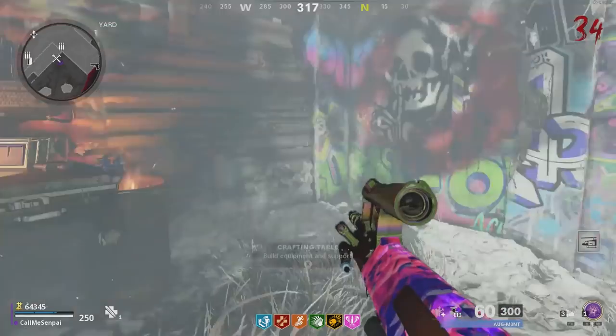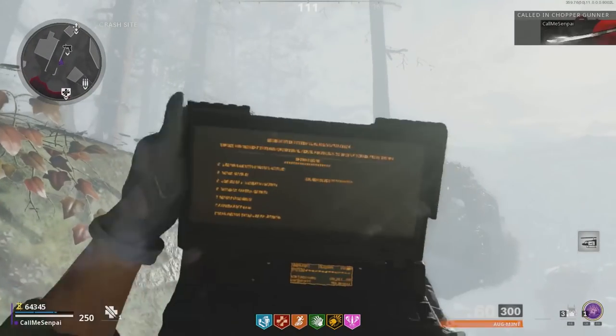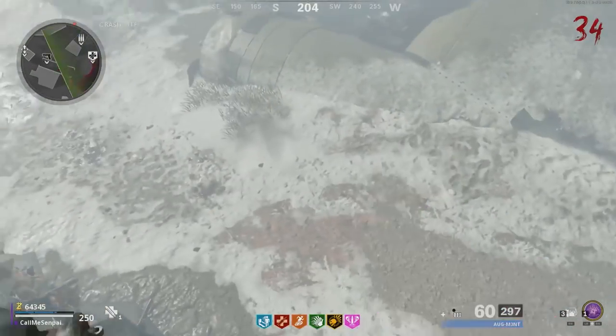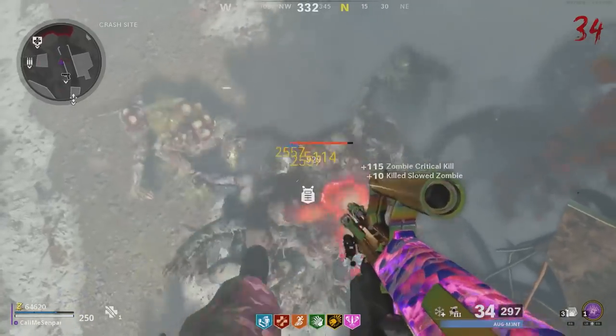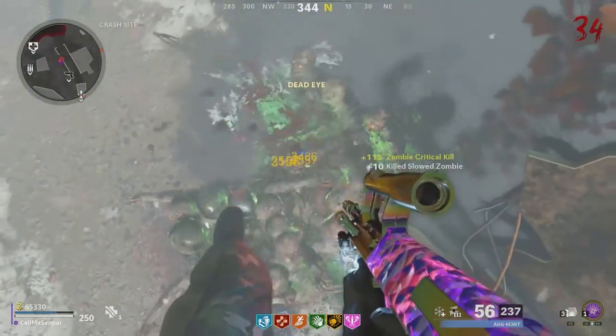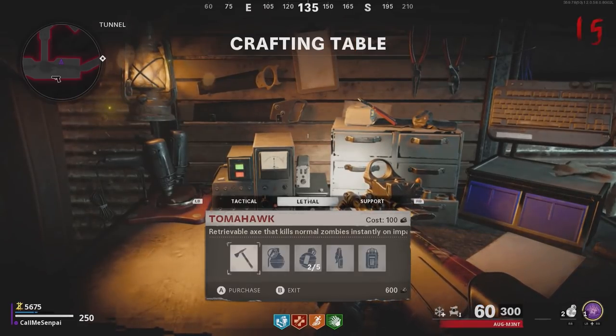For this next glitch, craft a Chopper Gunner and go to Crash Site. Go up against the part of the plane where you can mantle, mantle on top of it, and once you mantle, pull out your Chopper Gunner so it freezes you midair. When you come back from the Chopper Gunner, the zombies will line up perfectly below you for easy critical eliminations and you can sometimes pick up drops. Definitely bring the Die Shockwave with the Nova effect — this glitch is very good.